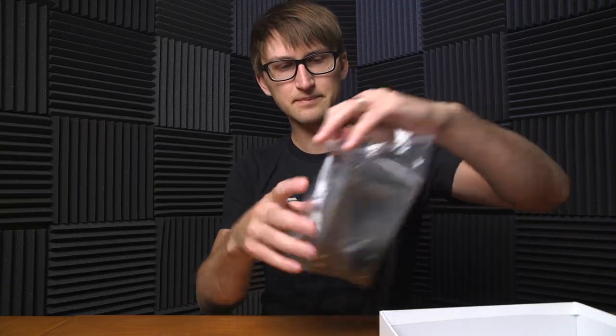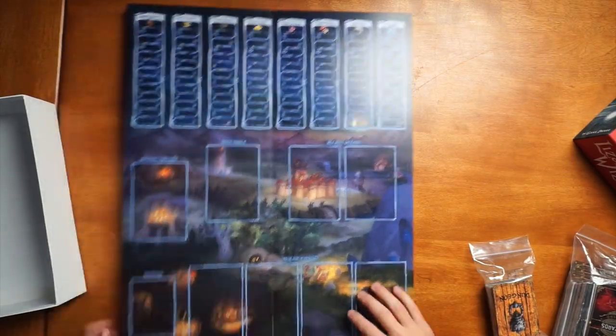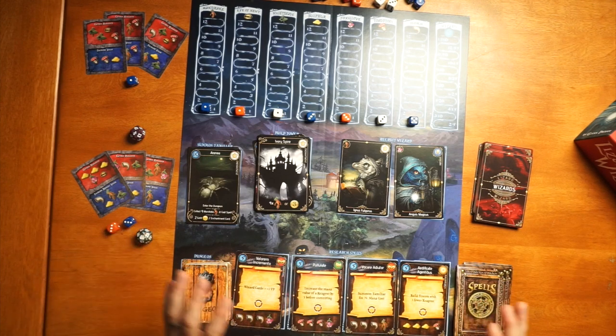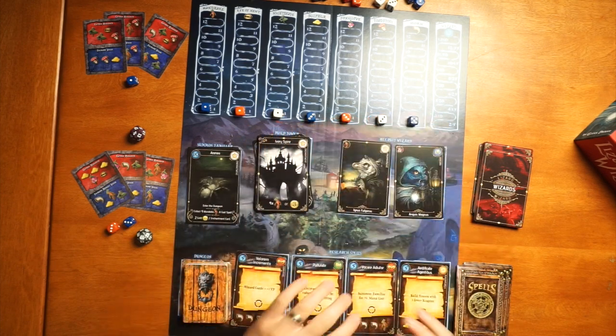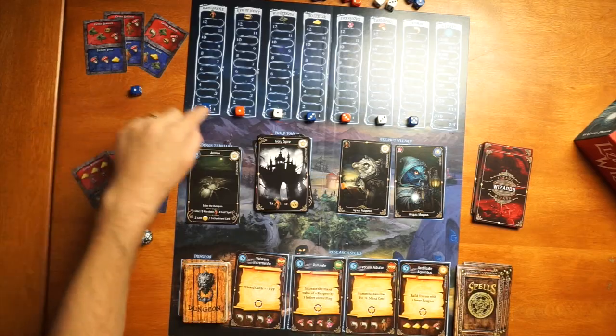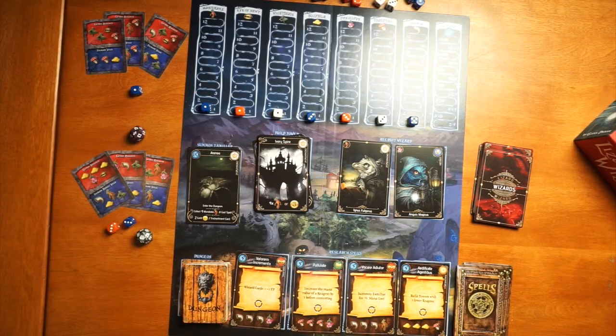This is the prototype copy so things are a little rough, but you'll get the idea. The ones, threes, and fives are different values for the different reagents — a one blue means mandrake. Now that it's all set up, you can see all the different actions, different cards, different components and how they intertwine to give you a lot of options.